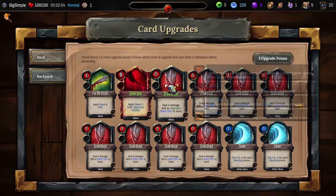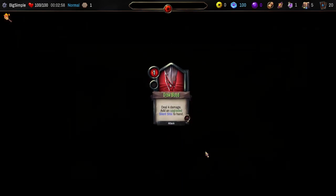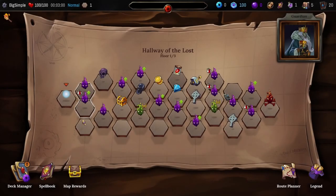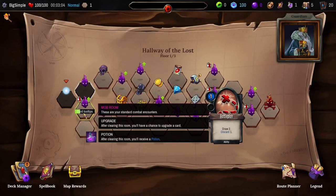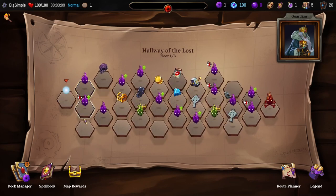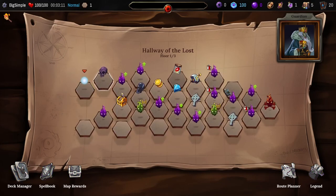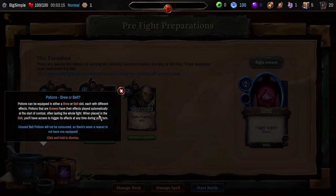I'm going to upgrade one of our Draw Bloods. That's an upgraded monster over there, so we're going to go somewhere else and fight something a little bit easier.